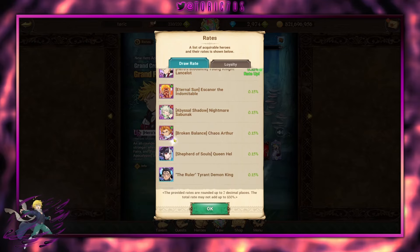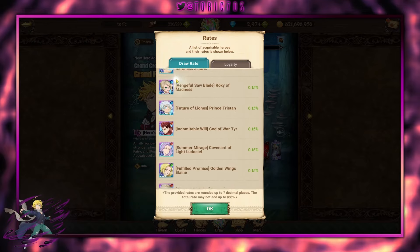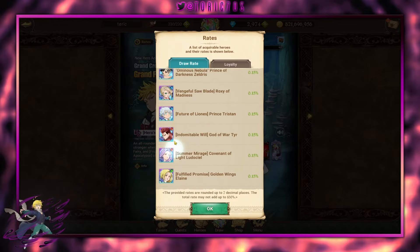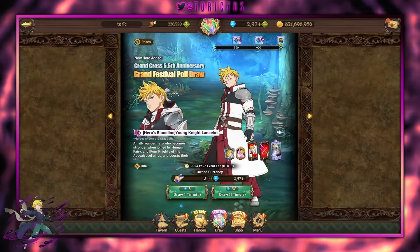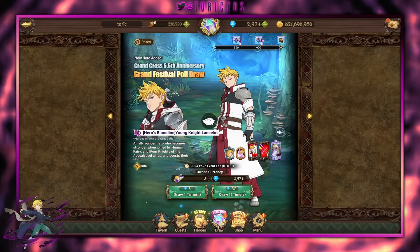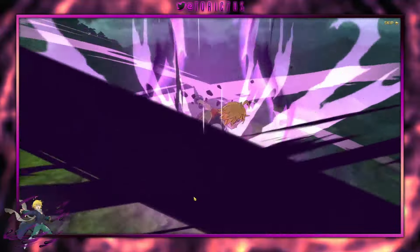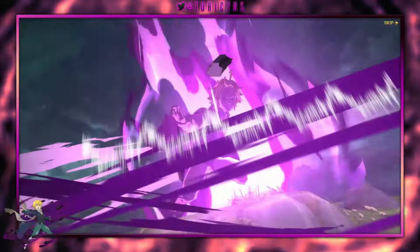We've got three UR units, a couple festivals, and then a hodgepodge of SSRs, so we've got lots of options. The 900 is a full UR selector, so that's pretty dope — you get to pick and choose. Hopefully we get lots of Lances, and pretty much every UR except Chaos Arthur on the way. Let's break the ice, see what we got, and we're going to talk about our skills as we do.